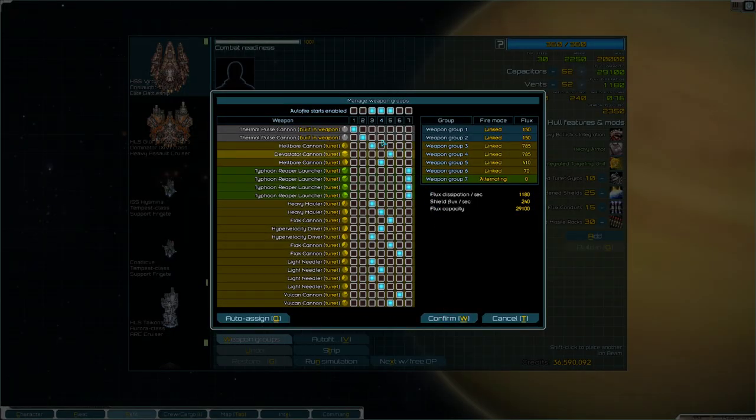As far as weapon groups go, it looks a little confusing, but basically everything on the left side is on an odd channel and everything on the right side is on an even channel. So the hellbore on the left side is on channel 3, and the hellbore on the right side is on channel 4. Same for the heavy mauler — left side channel 3, right side channel 4. I also split the point defense, which isn't necessary, but I did it. The missiles get their own channel. The reapers are set to alternating, not linked, because firing them linked would be overkill and you'd miss a lot of shots. Everything else is linked.